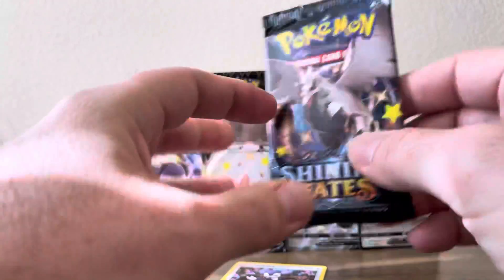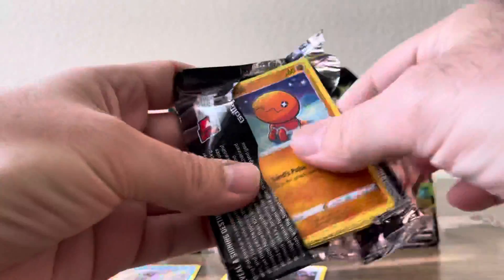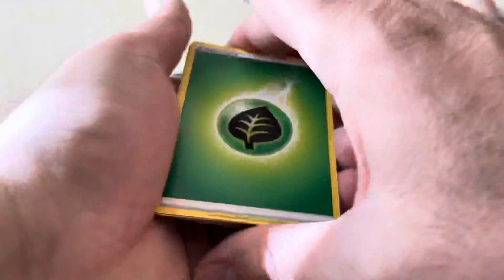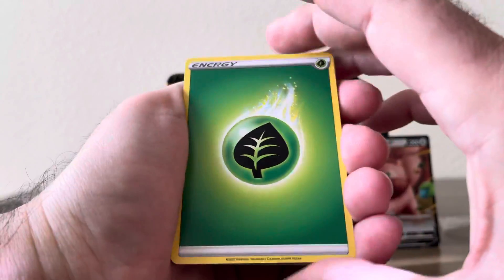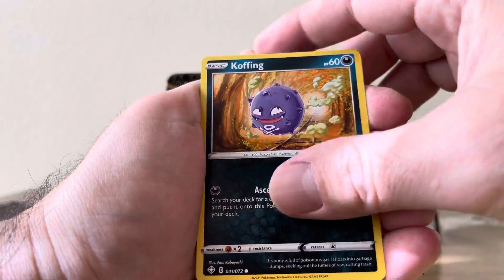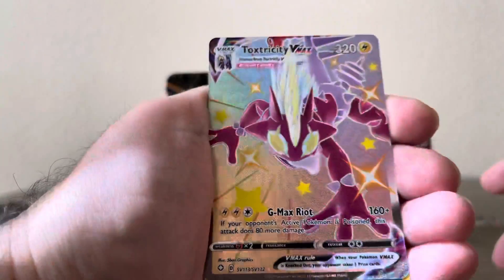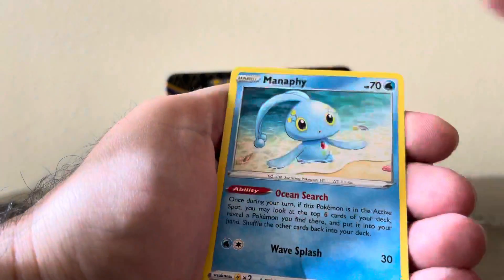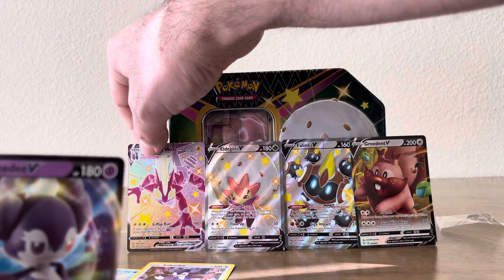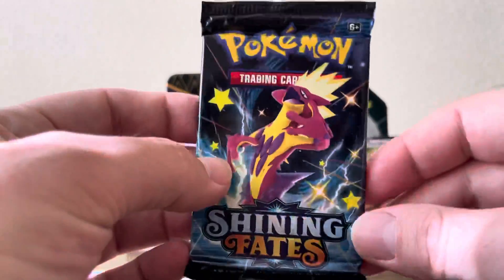We have the Bird for our fifth pack — ain't nothing to it but to do it, let's go. Let me know what you guys think of the Shining Fates set so far. Leaf Energy, Gym Trainer, Floatsil, Team Yell Towel, Trapinch, Yanma, Koffing, Morpeko, Horsea. Oh — Toxtricity VMAX full art card! That's a solid pull, and a Manaphy for the rare. Let's take down that Indeedee and put that V card there. Five packs down, one more pack left.